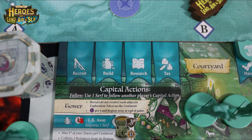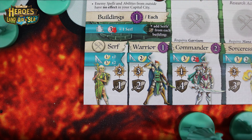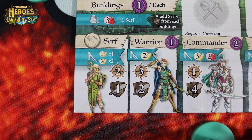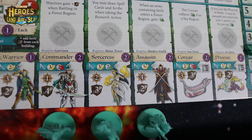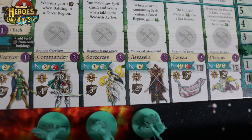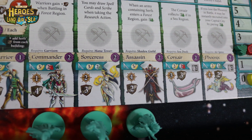Now let's take a look at the capital actions. The first capital action is Recruit. This allows you to pay resources to bring one unit from your reserves onto your capital city. At the beginning of the game you can only recruit serfs and warriors, but as you unlock different buildings you can gain heroes and different vehicles into your army, which are much more powerful and have all sorts of different special abilities.